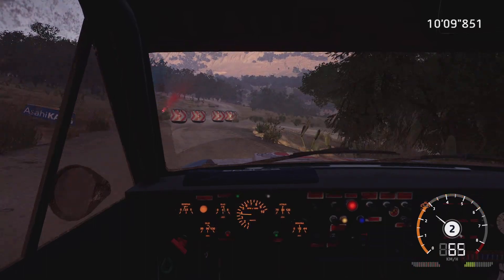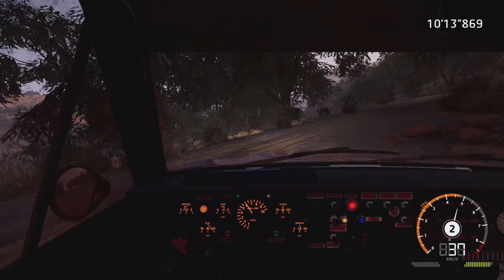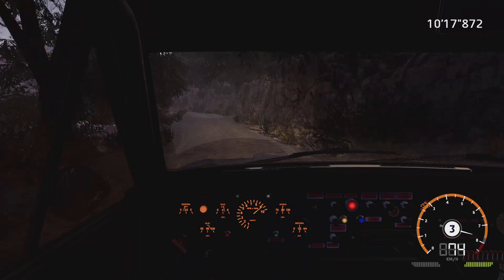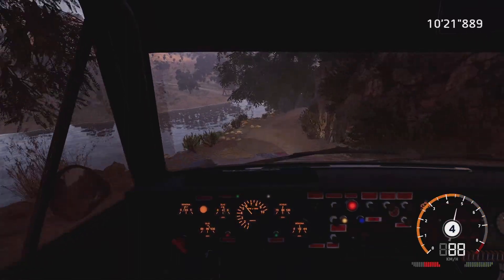Into left 3, short, 30. Left 5, tightens, narrows, bumpy. Into right 4, medium, break. For square left, over bridge, 120.